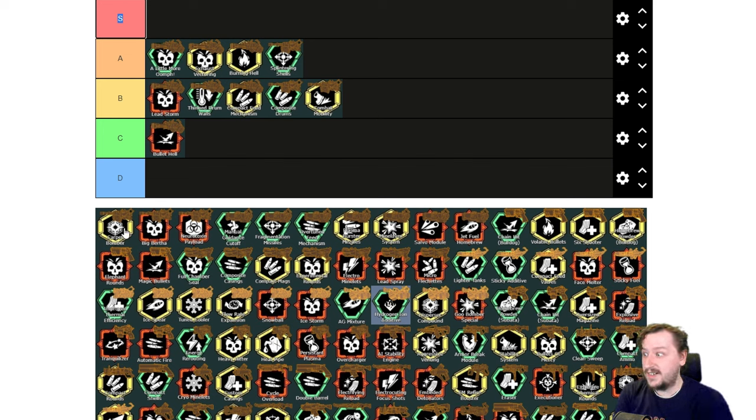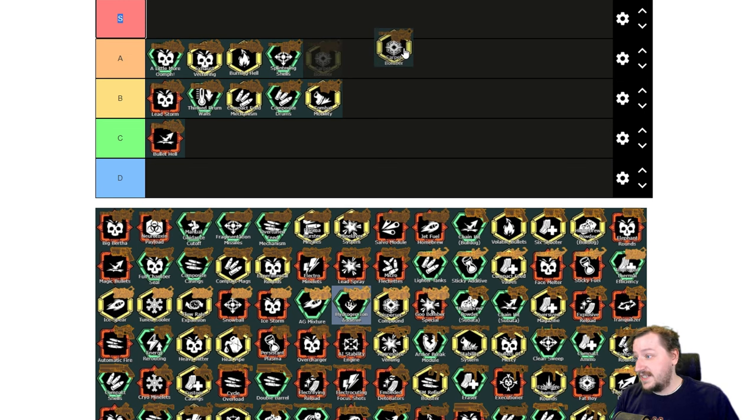Next one is Carpet Bomber, which increases our explosion radius quite a bit and gives more area damage, but it cuts our direct damage in half — so better against crowds, not as good against single targets. I'm going to put this one into A tier. I think Splintering Shells is honestly outperforming it most of the time though, and I don't think either makes the autocannon crazy enough for S tier.